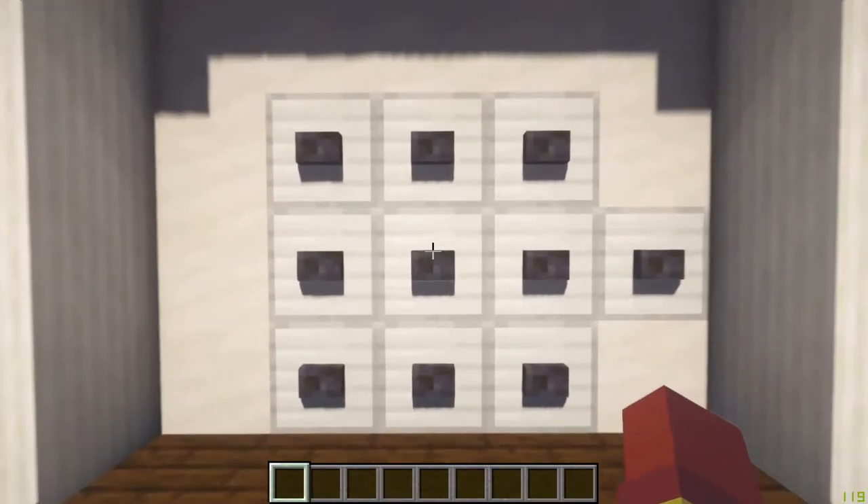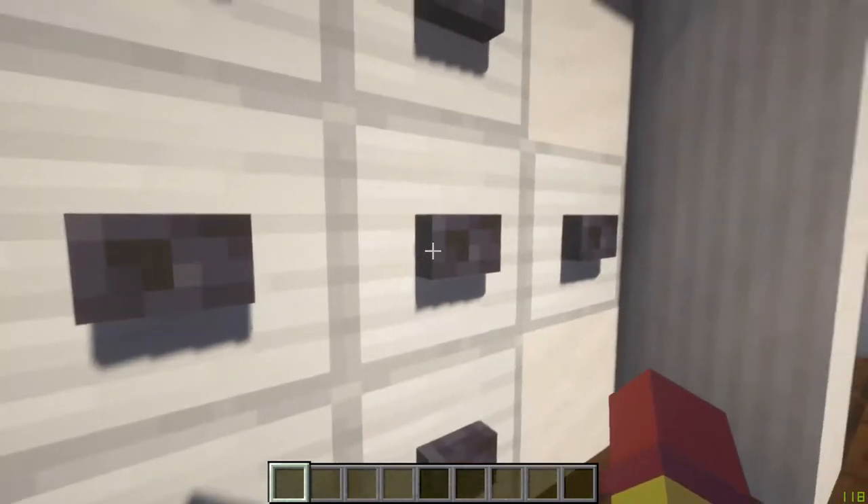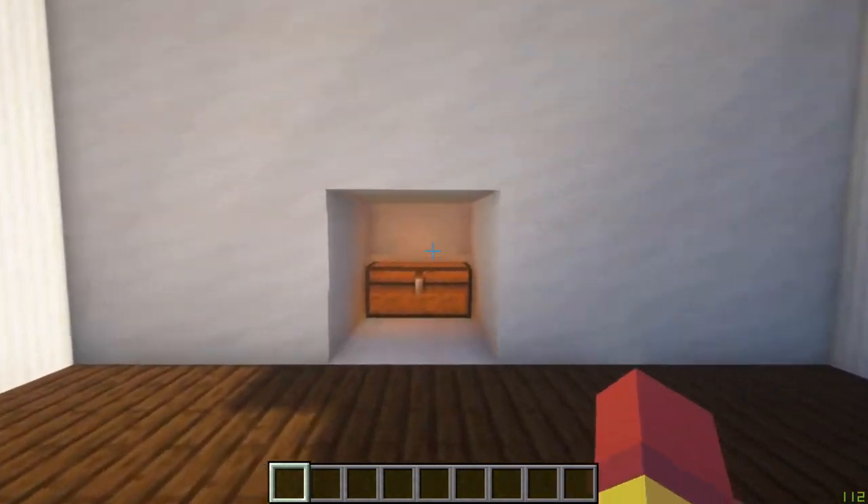Hey guys, it's CrossHairs, and today I've built this combo lock. To use it, input your set combination in any order, and it will activate the output.